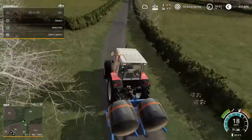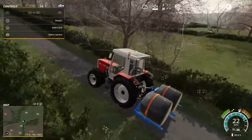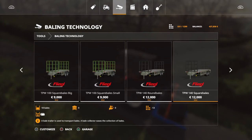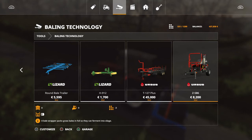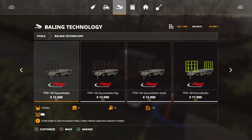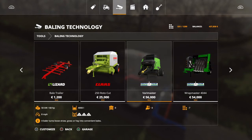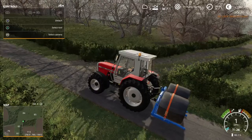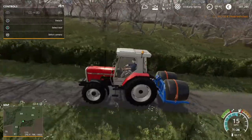I'm bringing home some silage bales — real wrapped ones, the black wrapping. I'm going to get a round baler real quick. Which one should I go for? I want a red one, kind of going for a reddish one. You know what, I'll go for this one — the Viking. I'll go for a Viking, they're perfect for the baler. Probably going to use the Massey and the baler.